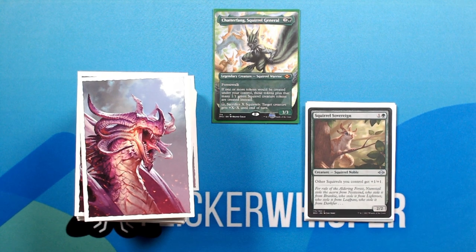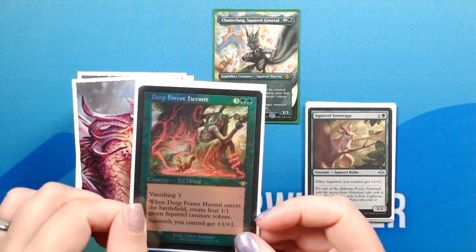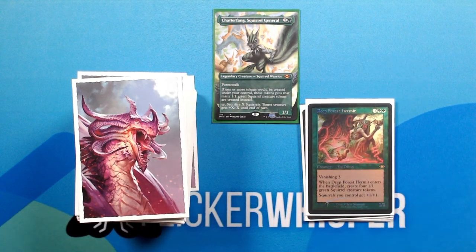Squirrel Sovereign — 1 green for a 2/2 Creature Squirrel. Other squirrels you control get +1/+1. Squirrels you control get +1/+1. Deep Forest Hermit — 3 green for a 1/1 Creature Elf Druid with Vanishing 3. When Deep Forest Hermit enters the battlefield, create four 1/1 green squirrel creature tokens. Squirrels you control get +1/+1.